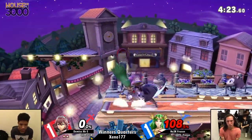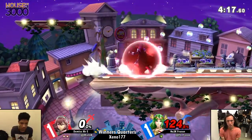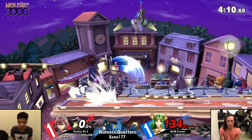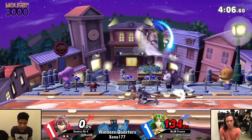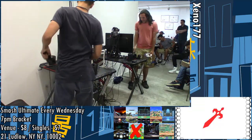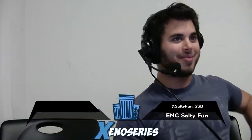108% on his last stock, and a fall-up B is not going to do it. Now he's trapped at the ledge — the same story we've seen time and time again this set. When will it end? Is Mr. E going to be able to clutch it, close it out real quick? Up B is enough. There we see it — Mr. E going to be moving on in the winner's bracket, guaranteeing himself a spot in top eight.